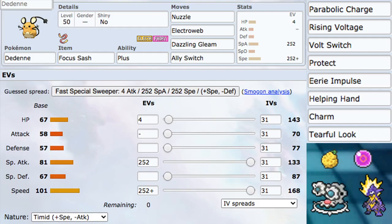But like I said, we lost Recycle, so we can't get our berry back — we kind of lose the whole Cheek Pouch game plan. That kind of sucks, but it opened the door for the Plus/Minus ability, making Dedenne actually hit pretty hard with your partner Pokémon.